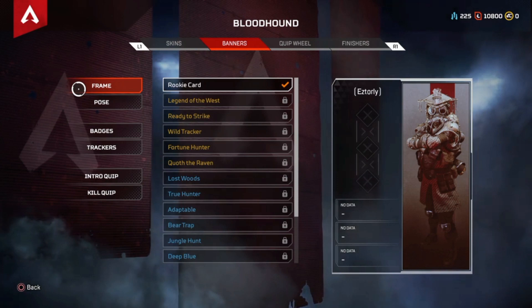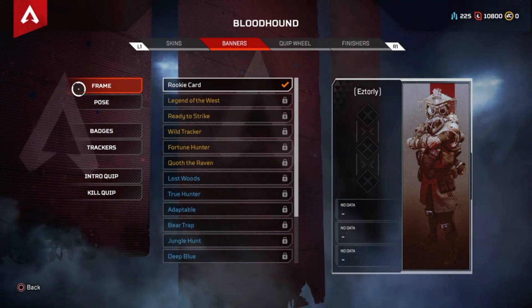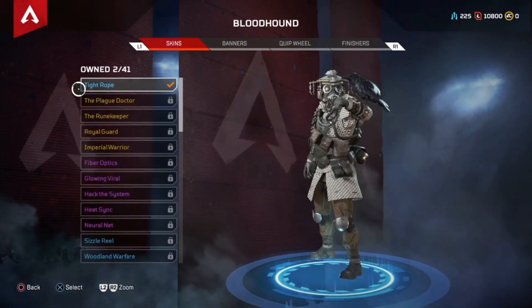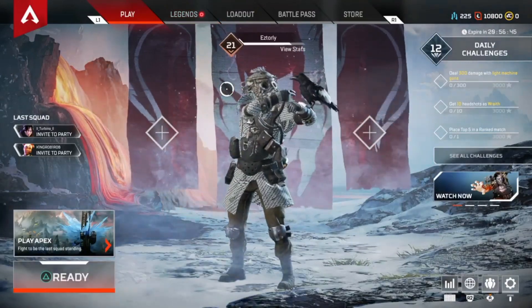Now you can hide your stats. People might think you're like a goddamn noob, but when you start playing you'll just carry the entire squad — or the other way around. So that's how you do it guys, it's really easy. Some might notice it right away, some might not.